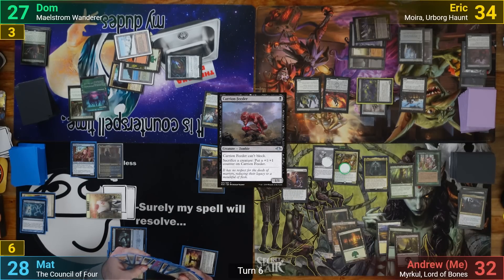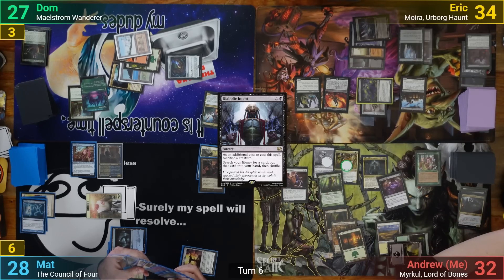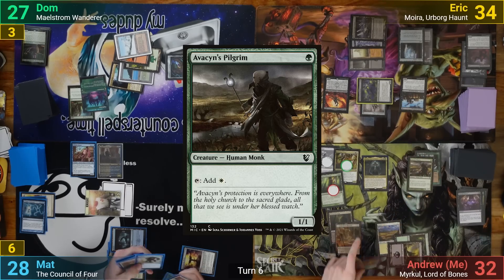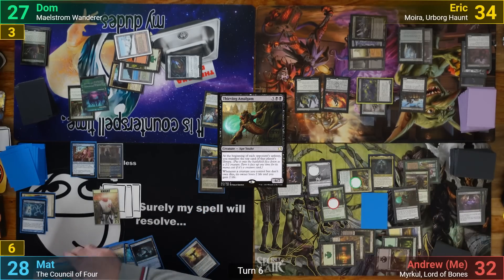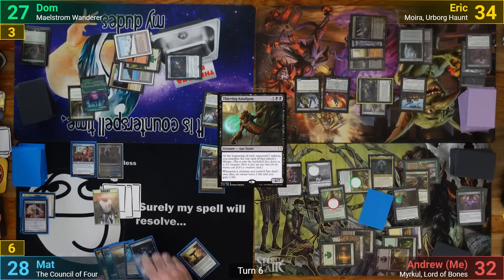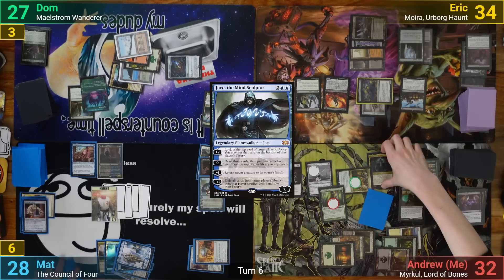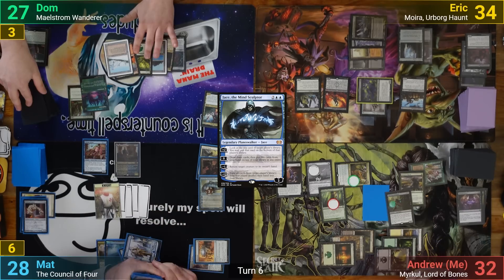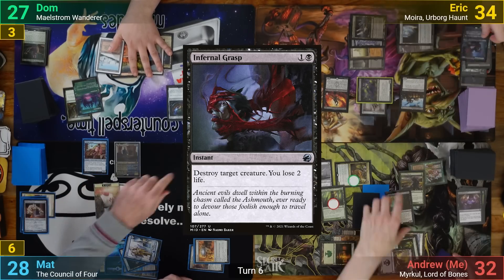I draw 2, discard 1, and play a Forest. I cast a Diabolic Intent, sacrificing the Eidolon of Blossoms, bringing it back as a non-creature enchantment and drawing a card. I go to tutor for a card and cast an Avacyn's Pilgrim, then a Thieving Amalgam, passing to Matt. Matt manifests his top card to me, draws 2, and discards 1. He plays an Island and taps 2 for a Mind Stone. He then has enough for Jace the Mind Sculptor and down-ticks the Planeswalker to bounce my commander back to hand. He moves to combat but we're all suddenly aware that the Knights don't have Vigilance. Matt decides not to attack and passes. Dom manifests his top card to me, draws 2, and discards 1. Eric then uses Infernal Grasp and kills my Amalgam to stop any future manifests.